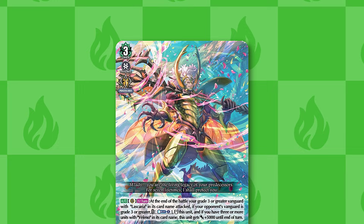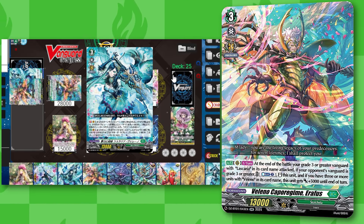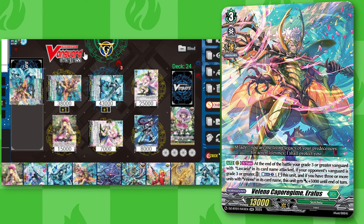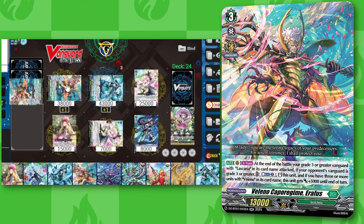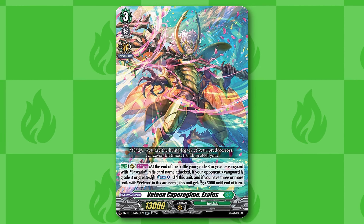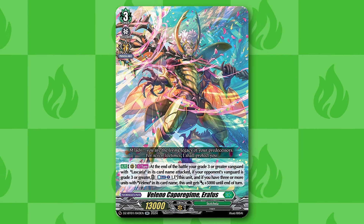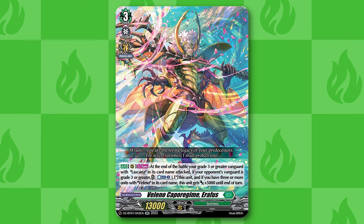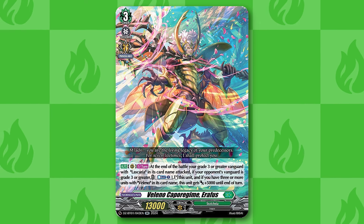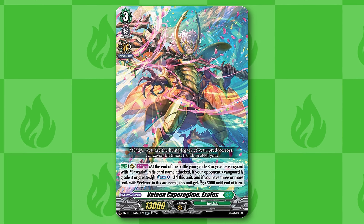Going over some of the Valeno units you want to play, there are three different ones from Fated Clash. The Grade 3 is Valeno Yerathus. At the end of battle when your Valeno Vanguard attacks, if your opponent's Vanguard is Grade 3, you can Counterblast 1 to re-stand Yerathus, and if you have 3 or more Valeno units in play it gets an additional 5k power. This is the primary pressure in the deck. With the extra power boost and consistent counter charge from Lyscaria, this card works perfectly — it's an 18k base that can swing again for 23k. One of the main ways to push is to have two of them in your front row on a Persona Ride turn, giving you five attacks.